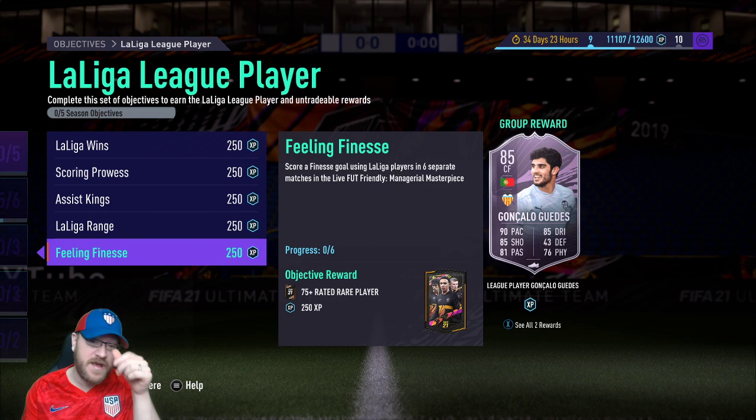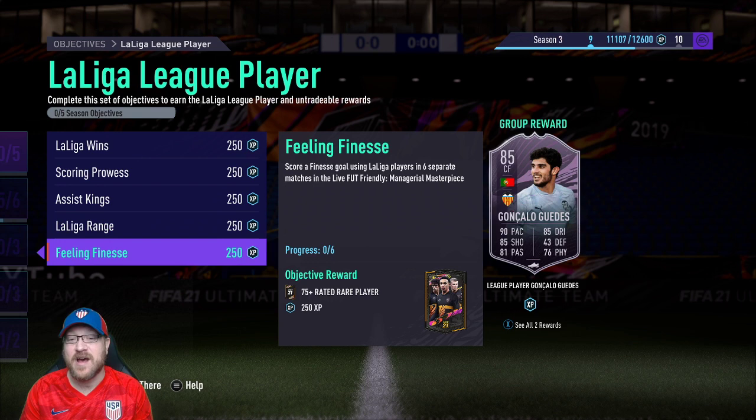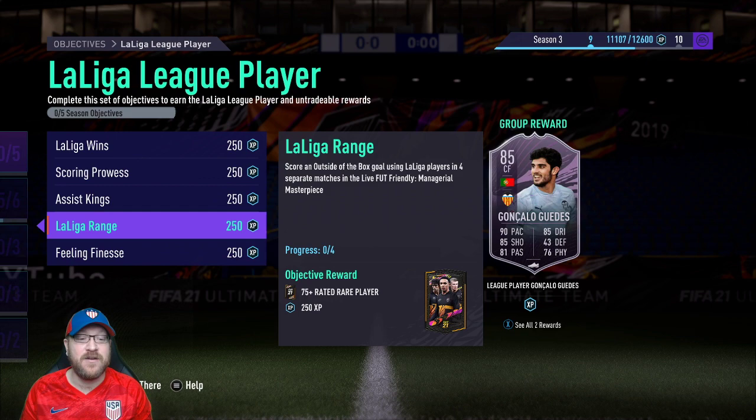The next objective is Feeling Finesse: score a finesse goal using La Liga players in six separate matches. These two can actually be combined — if you're scoring a finesse goal from outside the box, that should count towards both objectives. I generally try to score two or three finesse goals a game using RB or R1 while pressing shoot. Even right in front of the keeper, I'll do that modifier to shoot it around them. As long as I'm thinking about it, I generally don't have any problem scoring finesse goals.